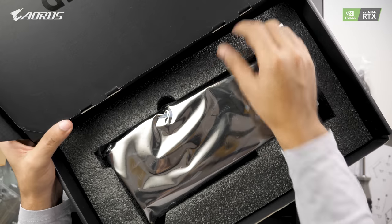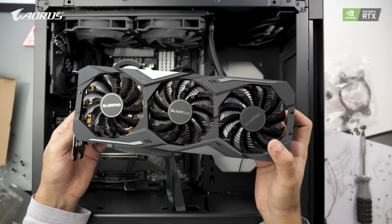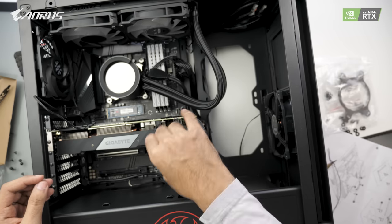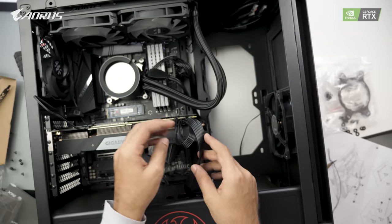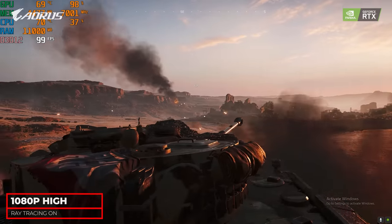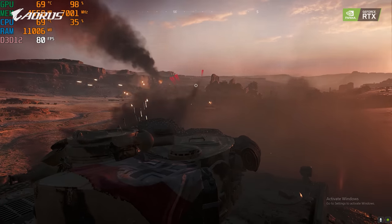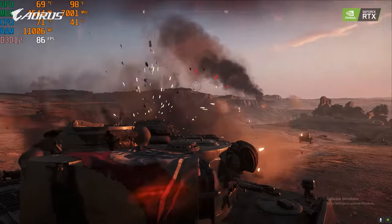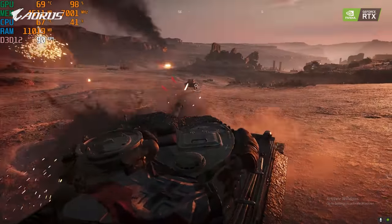Now it's time to install the RTX 2070 Super. The graphics card has three fans. When it comes to performance, it's great — I'll show some gaming benchmarks later. Due to the three fans, the graphics card remained cool and was never overheating. The RTX 2070 Super being an RTX card obviously supports ray tracing. I recorded gameplay in Battlefield 5 at 1080p high settings with ray tracing turned on, and the performance was super fine. The visuals — oh my god, the game looks fantastic.